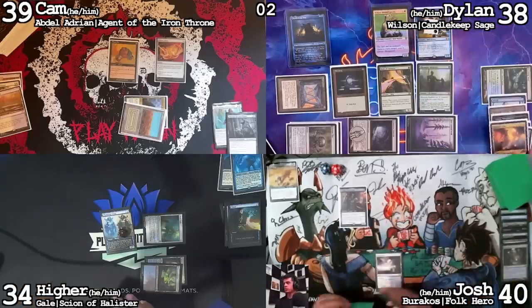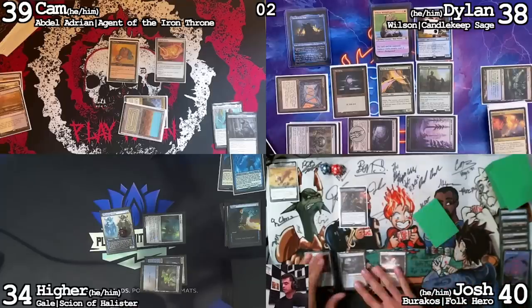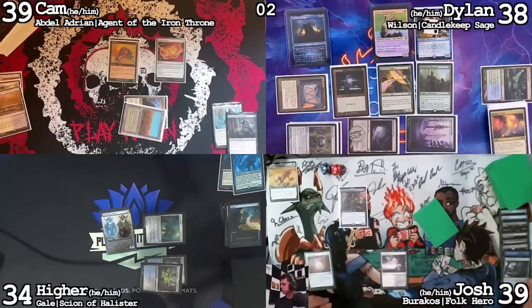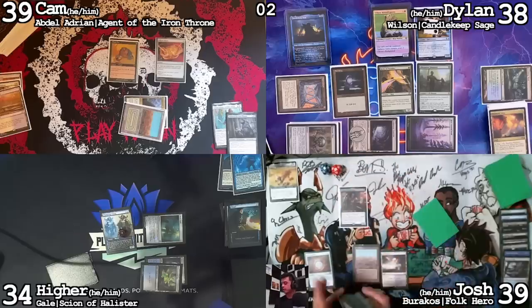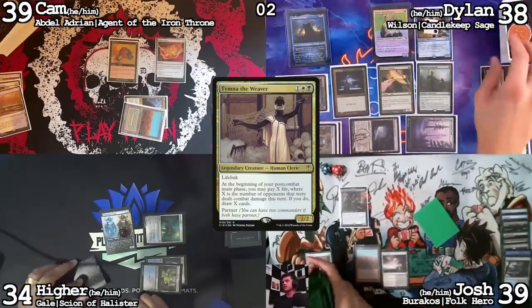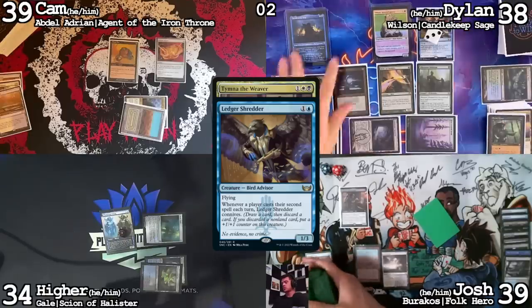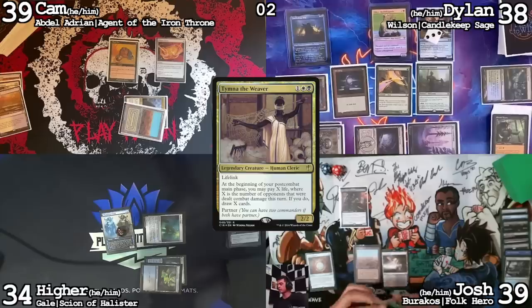Untap, draw — Polluted Delta, Mox Diamond. Discarding Snow-Covered Island — Swamp, rather. I'll activate the Polluted Delta and search for maybe an island — I'll get a Scrubland. Cast my second spell for the turn: Tinder of the Weaver on the stack. Trigger, trigger — draw a card, discard Elvish Mystic, get a counter, draw and discard.